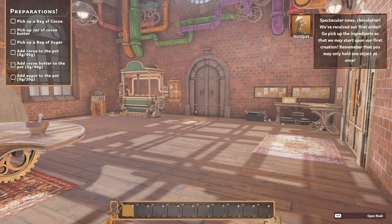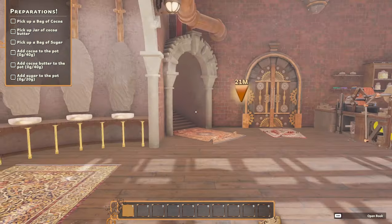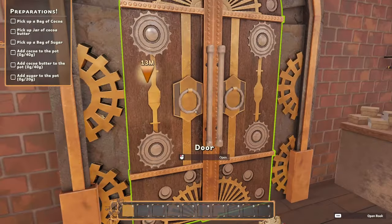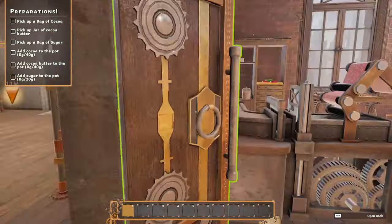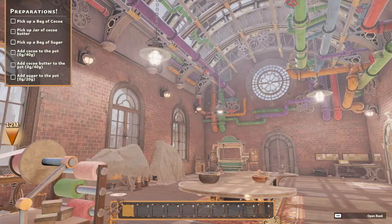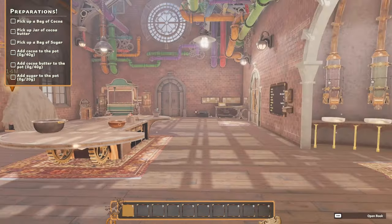Spectacular news, Chocolatier — we have received our first order. Go and pick up the ingredients so that we may start our first creation. Remember that you may only hold one object at once. How awesome does this game look? It is really, really pretty.